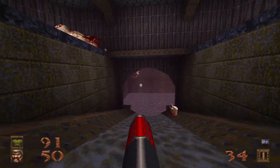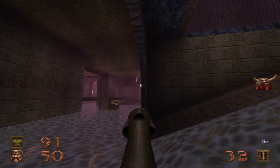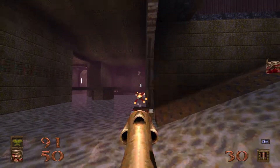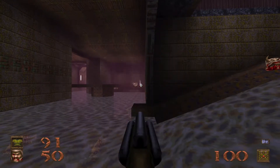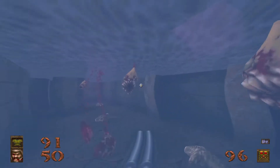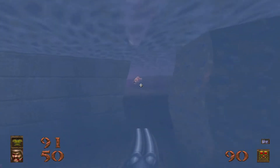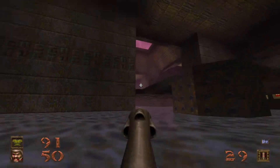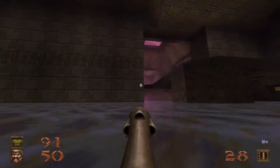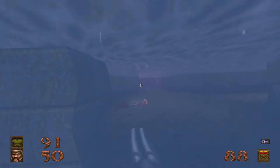We're going to take a little water slide right here. There are more scrags down here — quite a few, actually. And we have some rotfishies and a hell knight all the way over there, with a scrag just overhead. Go ahead and take them out. I'm going to dive down here and make some rotfish sushi. There are going to be even more scrags over here — this map designer loved him some scrags. But they are easy targets, as usual.